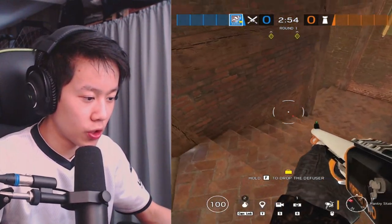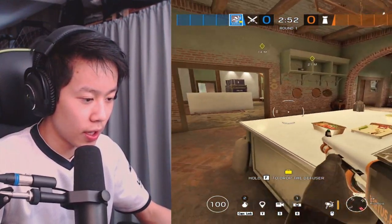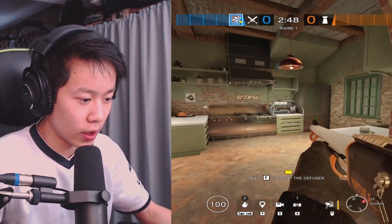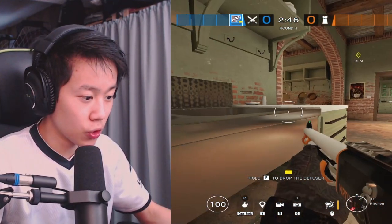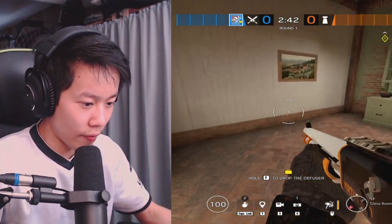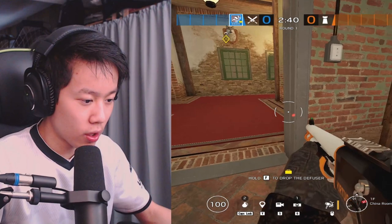This is pantry wall, pantry door — they say top pantry, coming up pantry stairs. This is in kitchen, behind the island. You could say back kitchen corner, by the sinks or the stove.